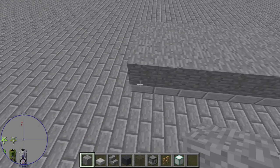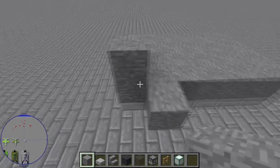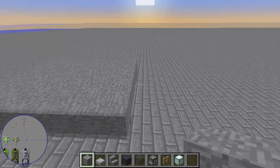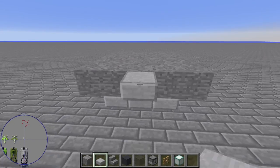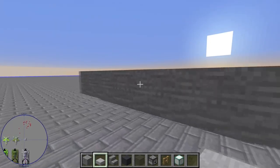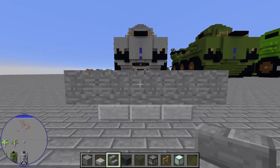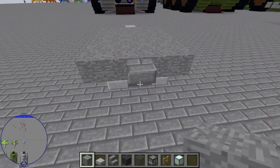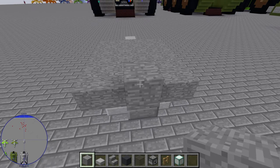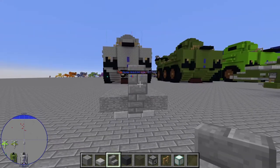Add a row on each side. Apologies in advance — this is going to be one tricky tutorial to explain; it's very fidgety. On the front side, on the middle block, looking at the top half, add one slab there at the top. Come around to the back, swap to stone brick stairs, look at the middle one at the top, and place one upside down.